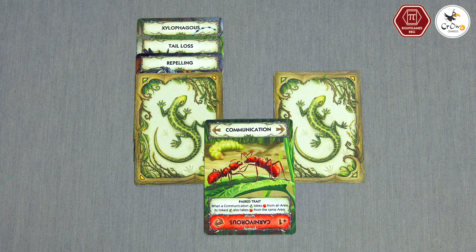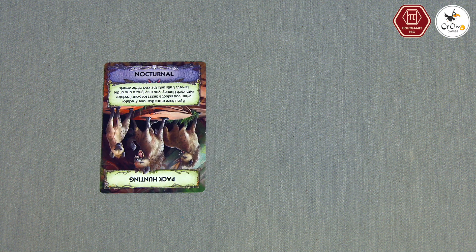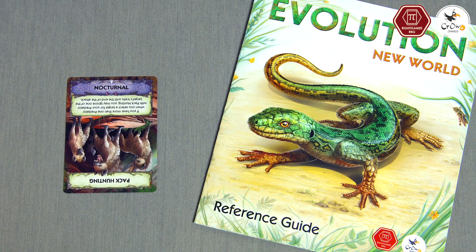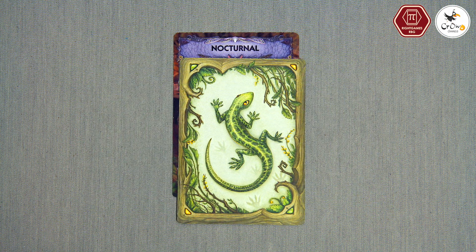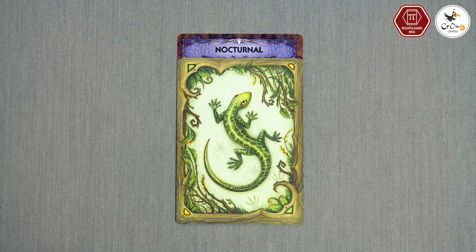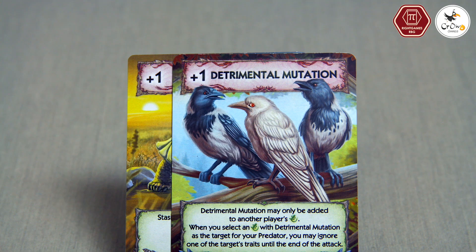The exception is paired traits, which must be played on top of two adjacent animals. Each evolution card has two traits: a main trait and a short trait. The only difference is that descriptions of short traits are provided in the reference guide, not on the card. When adding a new trait, choose whether to use the main or short trait.